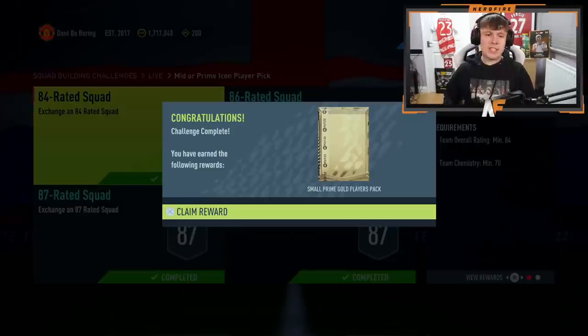Today we're back with a brand new video — we're opening up Mid or Prime Icon Player Picks that finally got released today. They were rumored a week or two ago but we've finally been given them, and we're hoping for some big pulls. I don't know how many we'll have — hopefully three, four, or five. If you're opening a player pick, let me know in the comments what you managed to get. Anyway, let's get straight into the video.